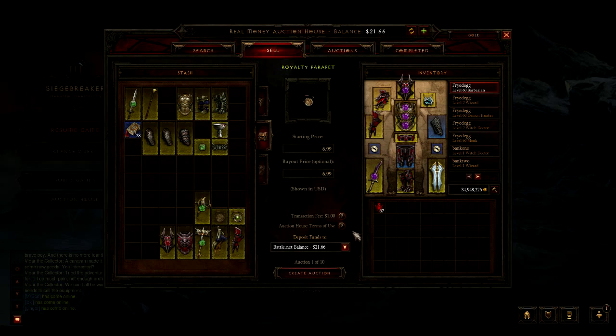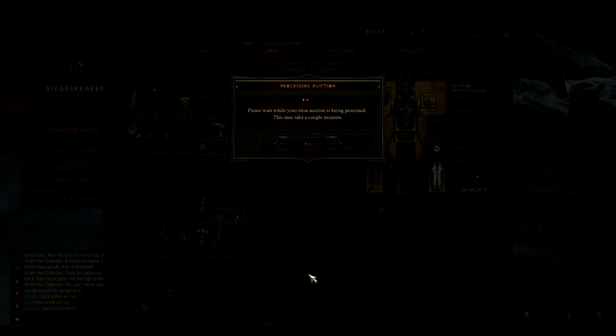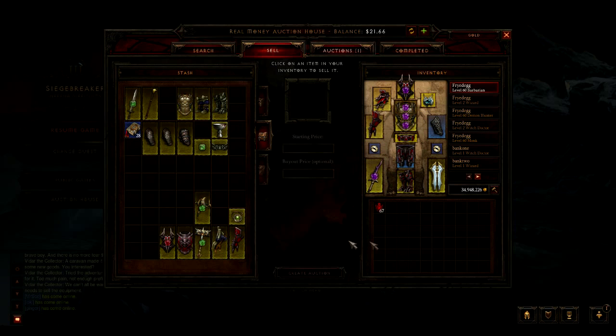We're also going to select PayPal. You never want to leave this on the default Battle.net balance, because then you end up with excess Battle.net balance and have to go through extra steps to get that money into your PayPal — it's kind of a pain. I actually have a video about that. You're better off just selecting PayPal first. So I select PayPal, create the auction, and the amulet is up.